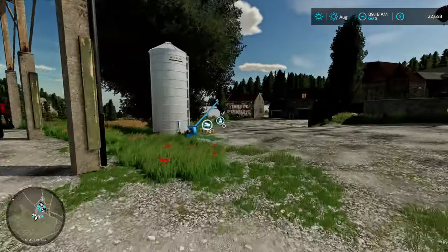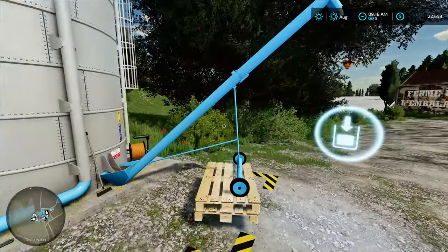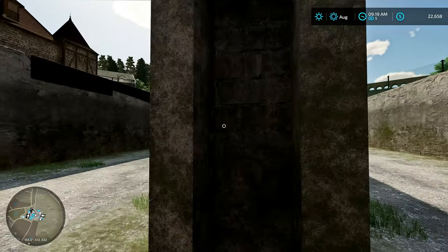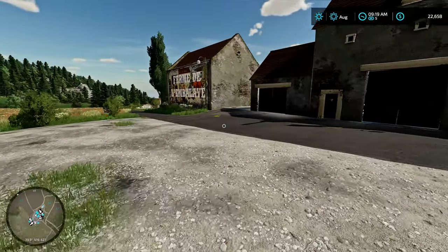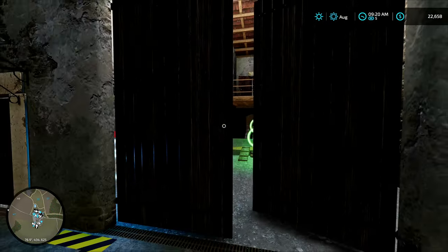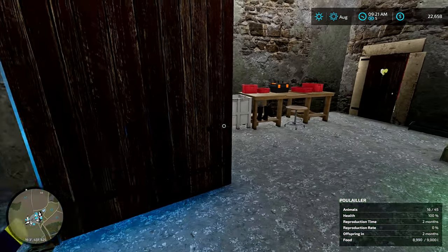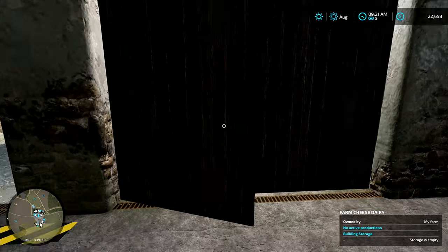We have a little silo here — it only holds 36,000 liters. My plan is to use that for wheat so we can have somewhere to store food for the chickens. There are two gigantic silage clamps which will come in handy if we focus on grass or corn; we'll be able to make a lot of silage. On the other side of the house here is the other side of the chicken bin where we feed the chickens — they're doing pretty well — and then there's a little garage here.